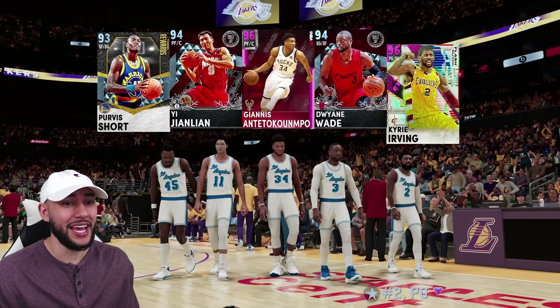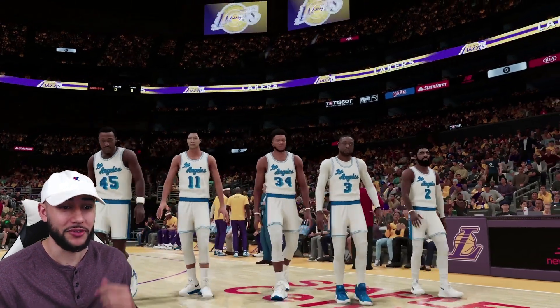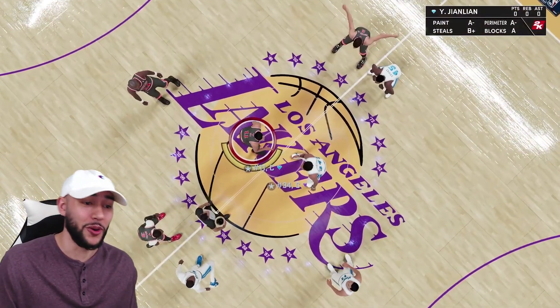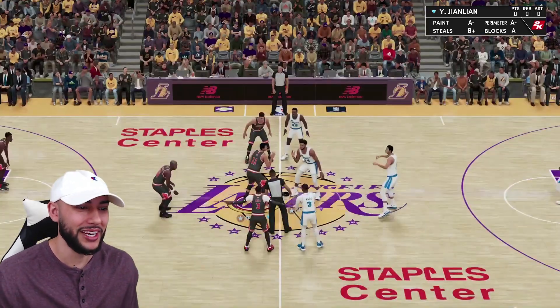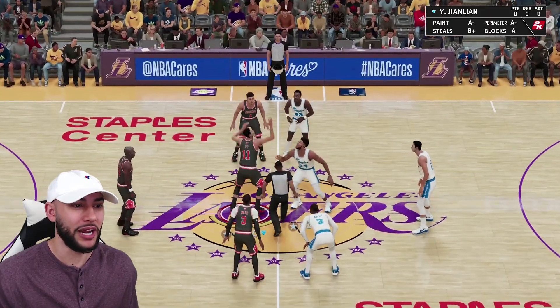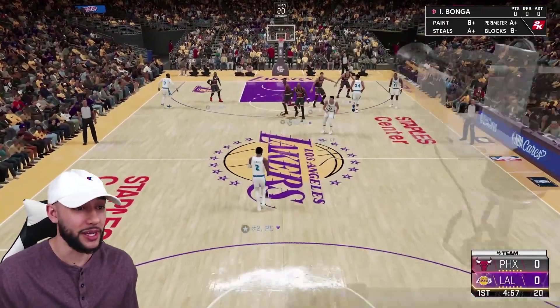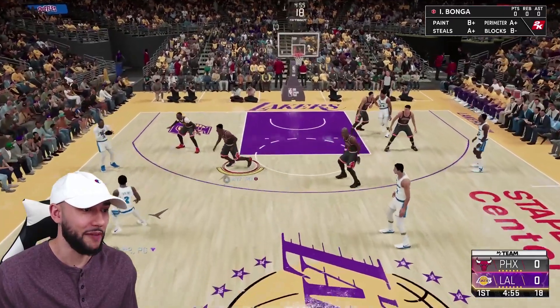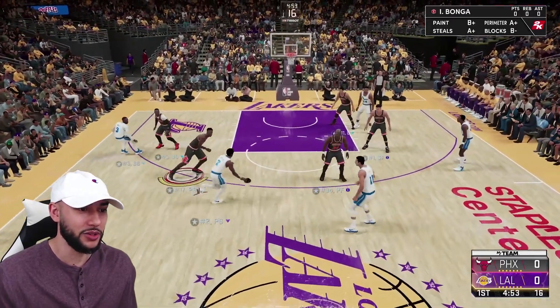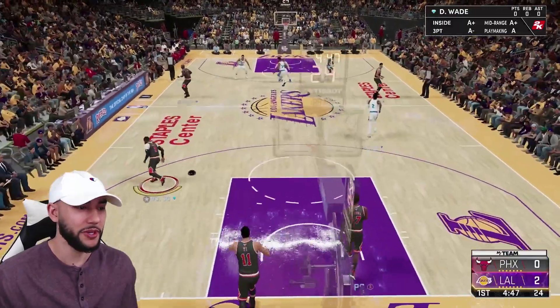Checking out our matchup for this game — oh my gosh. We literally got two of the same cards on the opposing team. On top of that, he's got Pink Diamond Giannis and Pink Diamond Kyrie. I was kind of hoping we weren't going to get matched up against the same exact cards, but nonetheless we're going to put on a show with D-Wade and Diamond E, see what they can do against a very good team. We have our Ruby Isaac Bongo guarding Kyrie — I like this matchup because we are 6'8".